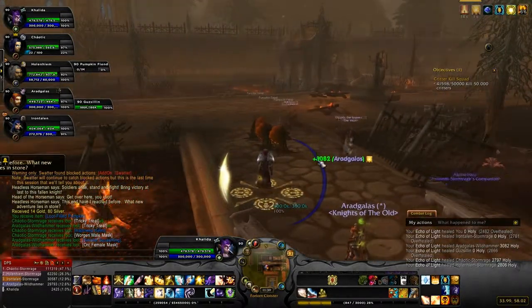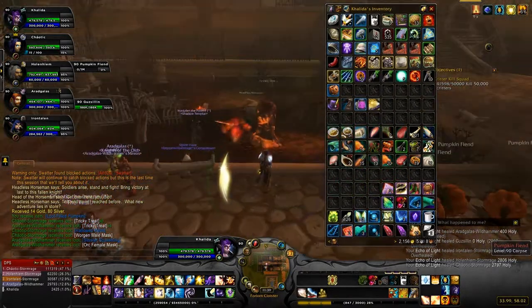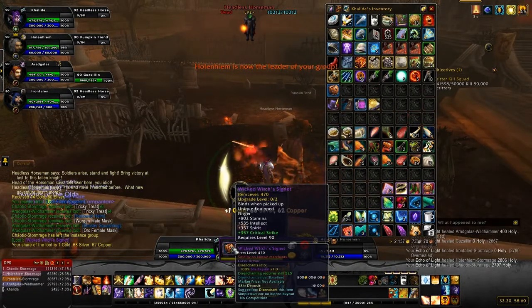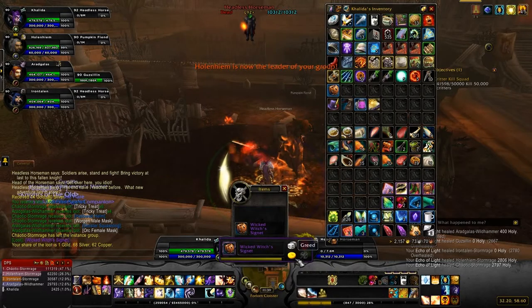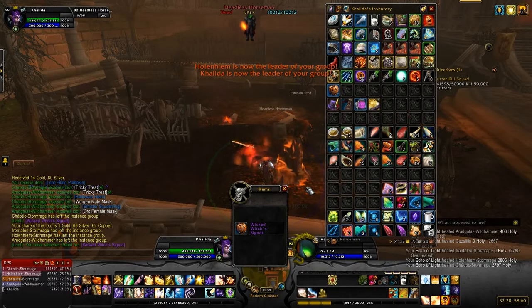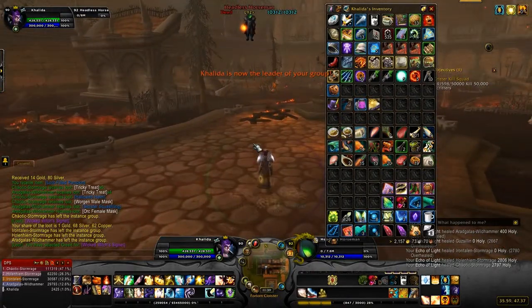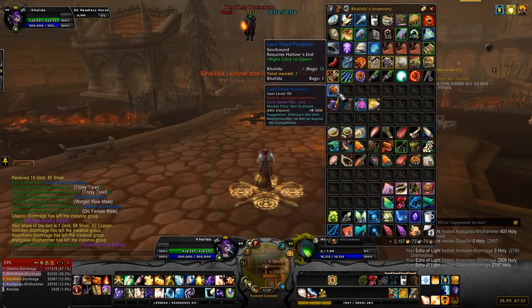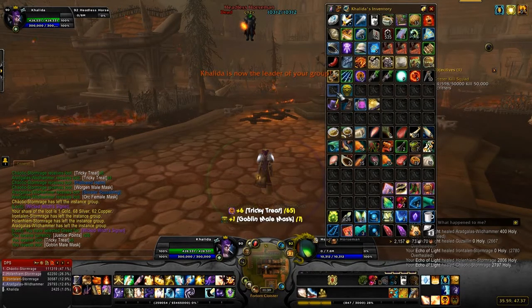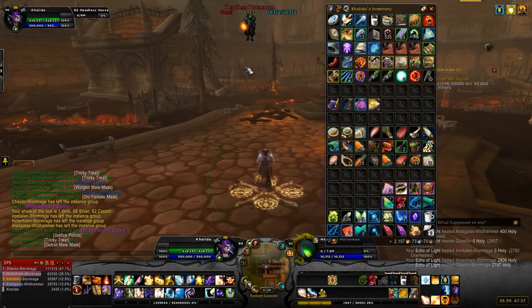What can drop from the pumpkin? The boss himself will drop a ring. Because it's item level 470 and they didn't up the item level, this is pretty much useless if you've been doing dungeons — otherwise it's probably a good upgrade. From the pumpkin there's also a sword that can drop, and of course the mount. I got some tricky treats and a goblin mail mask, so I'm going to destroy that.